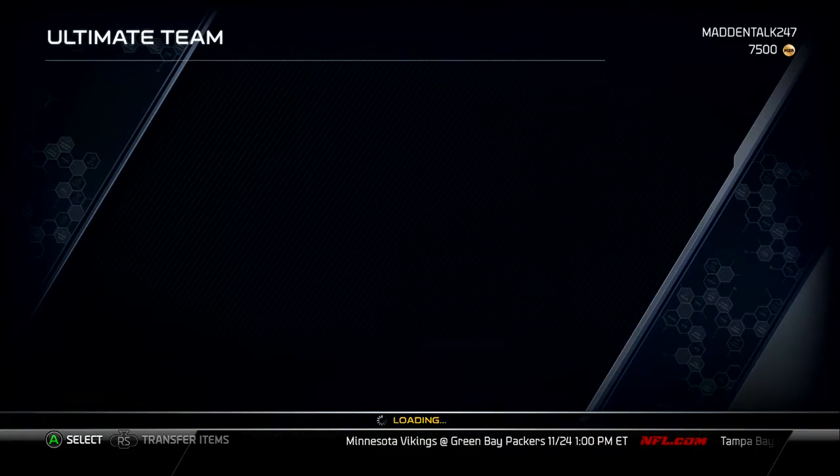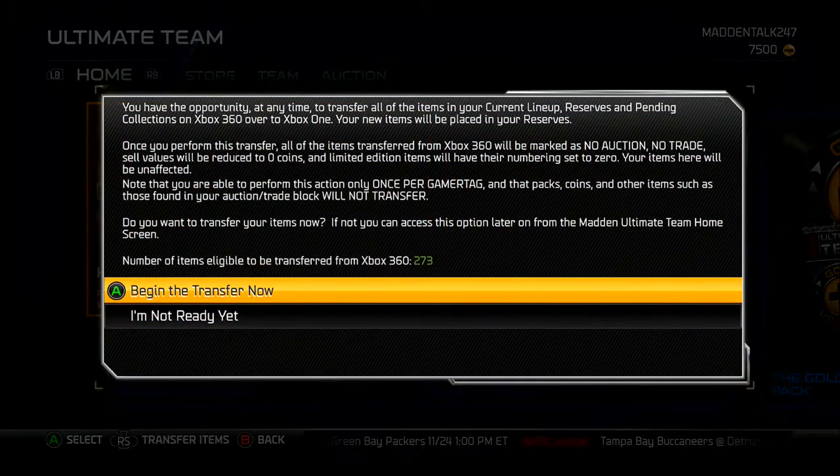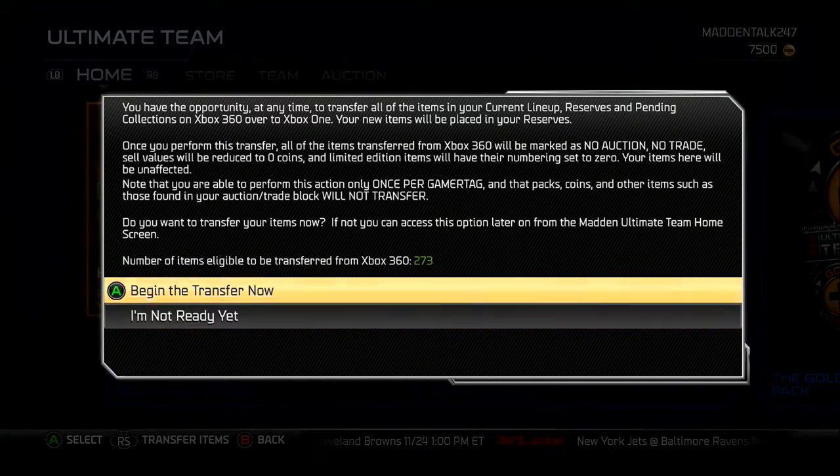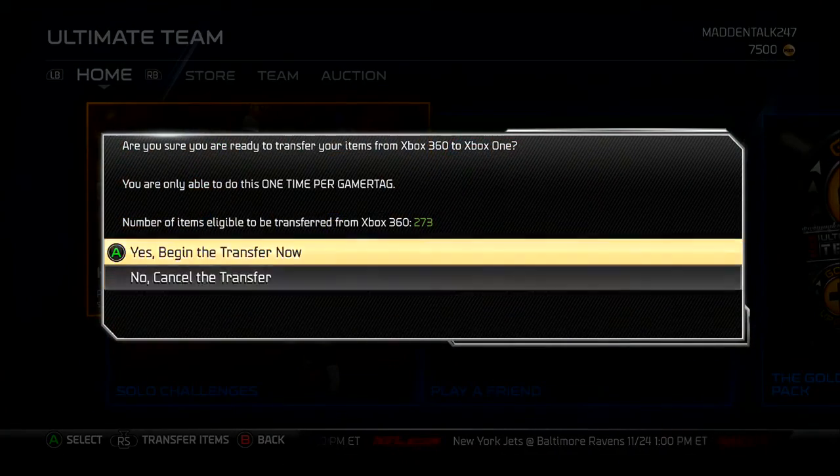Now, why this matters: you can only transfer one time. Once you transfer your players from Xbox 360 to Xbox One, their values on the Xbox 360 will be zero. You'll still have those cards, but they'll have no value on the 360. On the Xbox One, they'll still have their normal values.